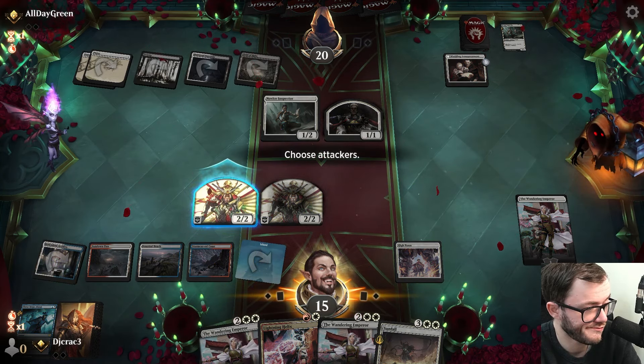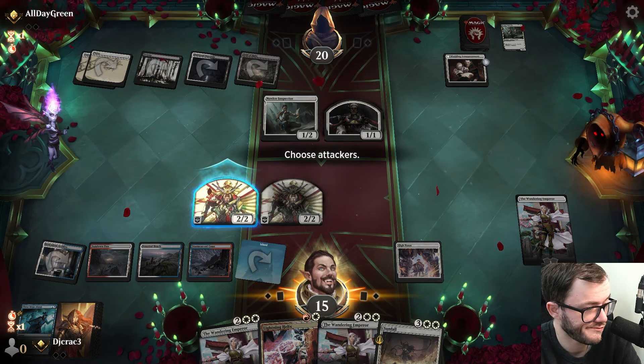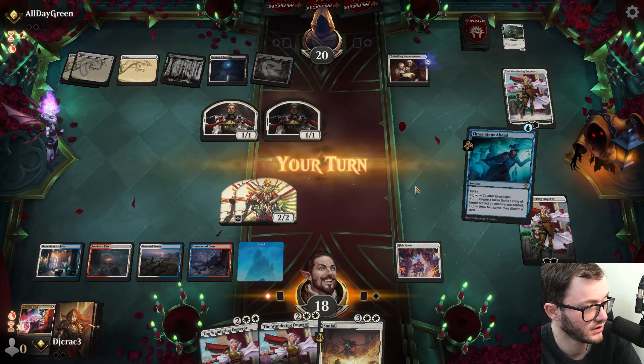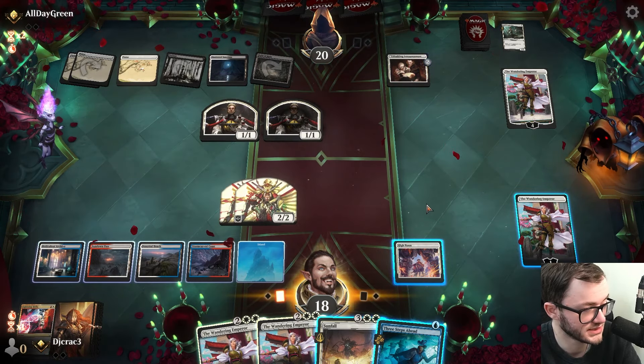Got Lightning Helix which is pretty good, though it's going to go to four mana. This is the key thing - they can't cast anything extra with High Noon in play. I Lightning Helix that creature. And then Three Steps Ahead - this is where High Noon comes in and is incredibly strong.